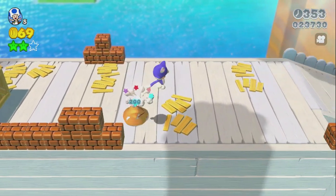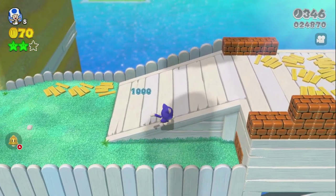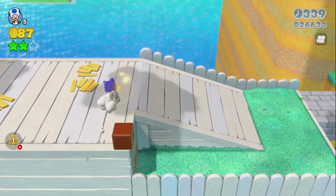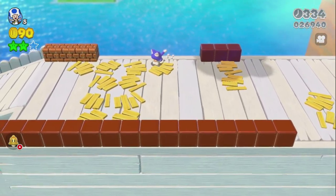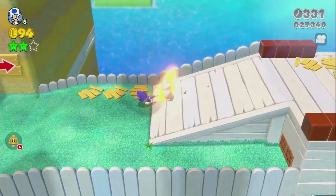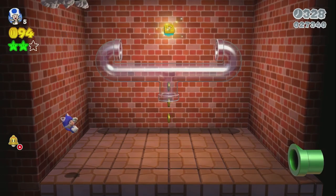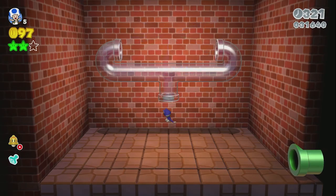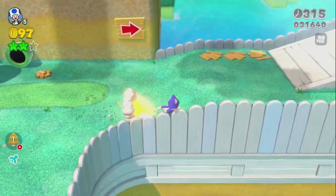Cat power will give us a power-up. If you use your cat attack on these blocks you actually get coins out of them - I actually prefer that method. And there's our sticker! I actually prefer attacking the blocks to get the coins.